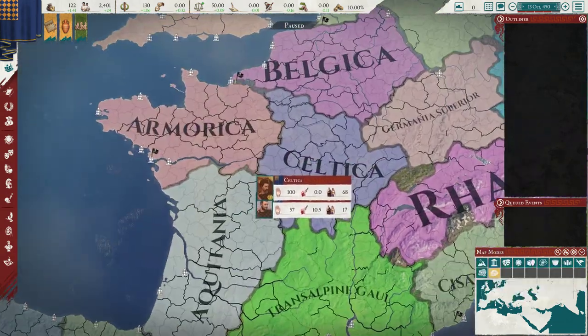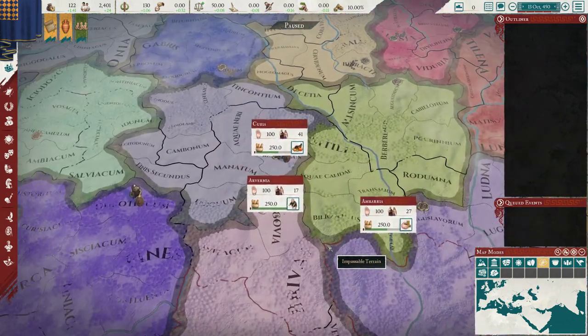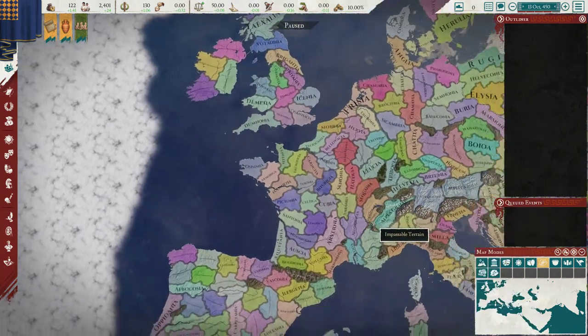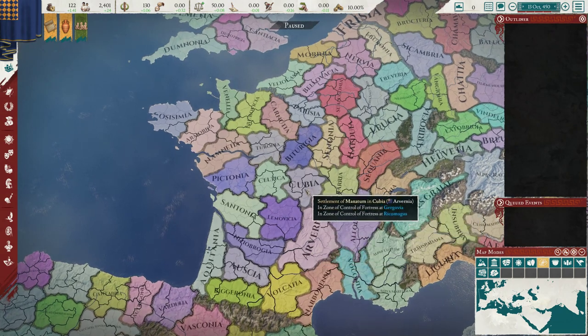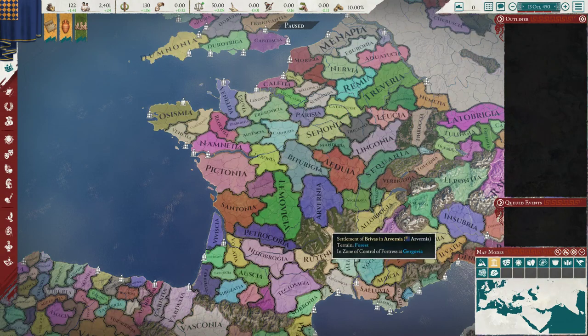Region? No — province. Here we go. We're in three provinces here: Avernia, Cubia, and Umberia.